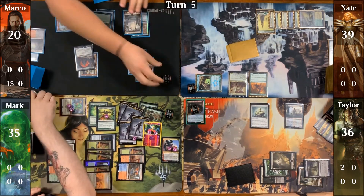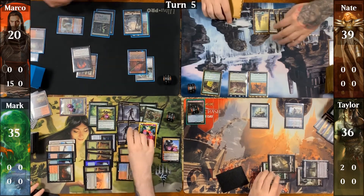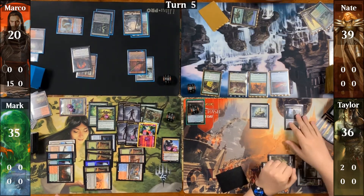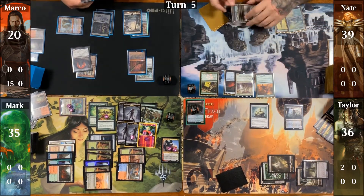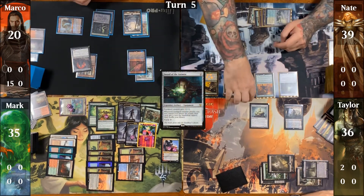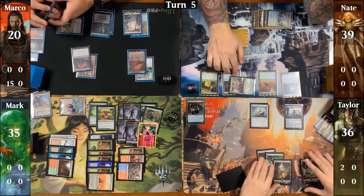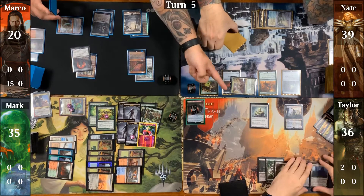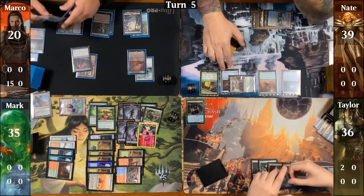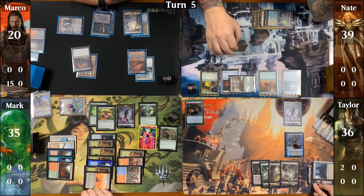Marco is short on lands and passes after taking a damage from Mana Vault on his upkeep. Nate untaps and draws, casts Blackblade Reforged, equips Jannara with it, and follows up with a Sword of the Animist, then swings ten in the air at Ren and Syx. Taylor untaps, drops a Westgate Abbey, activates Phyrexian Tower sacrificing Solemn Simulacrum to draw a card, float two black mana, and flip Liliana. As Liliana flips he gets a Zombie token, then casts Attrition and sacrifices the Zombie token to destroy Avenger of Zendikar.